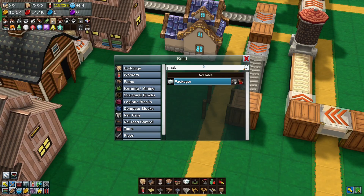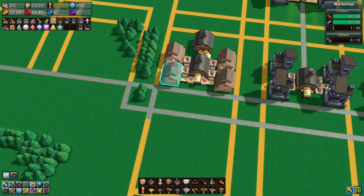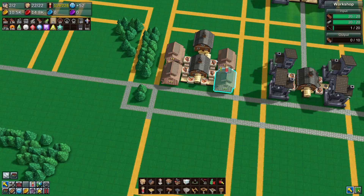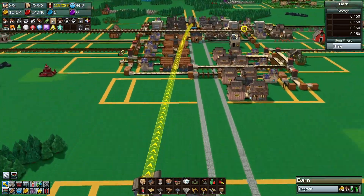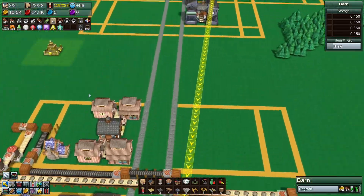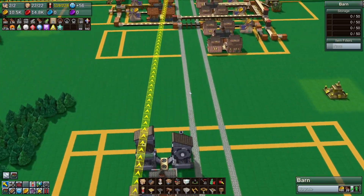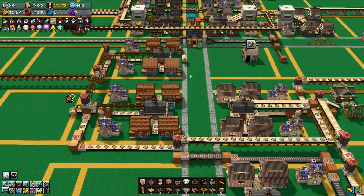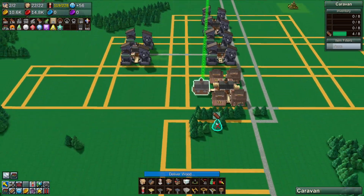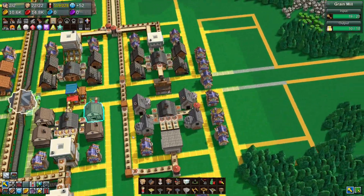We want a packager but we can't build one because we don't have enough reinforced planks. Why don't we have enough? We don't have enough nails. Wait — are we selling reinforced planks? Yes we are. We'll stop that — drop them off in storage and stop selling nails, since the houses have all been upgraded to level five. Thank you very much.